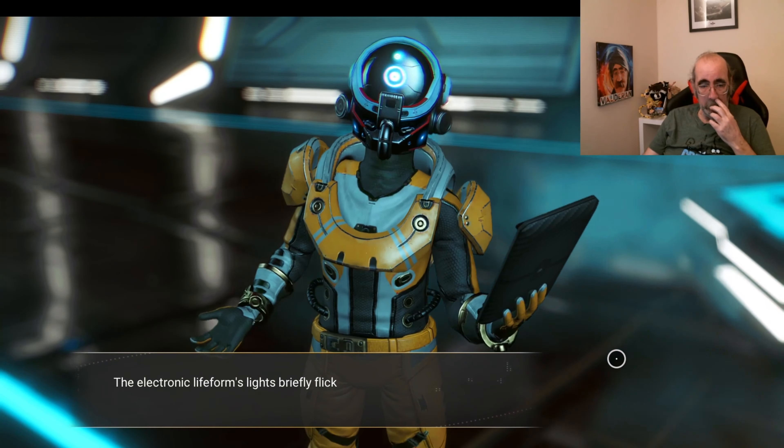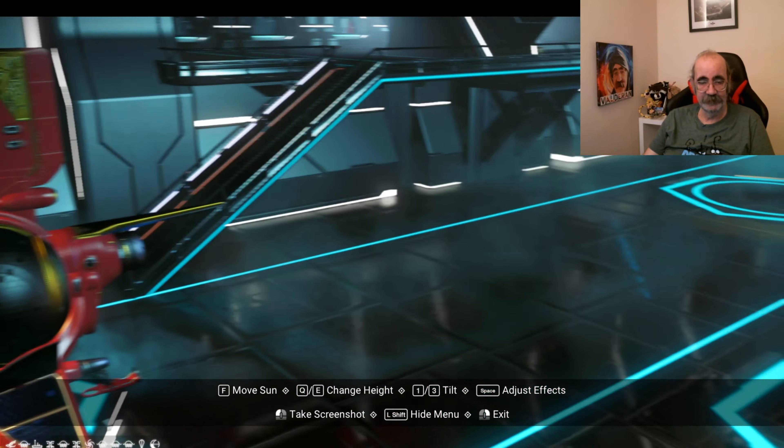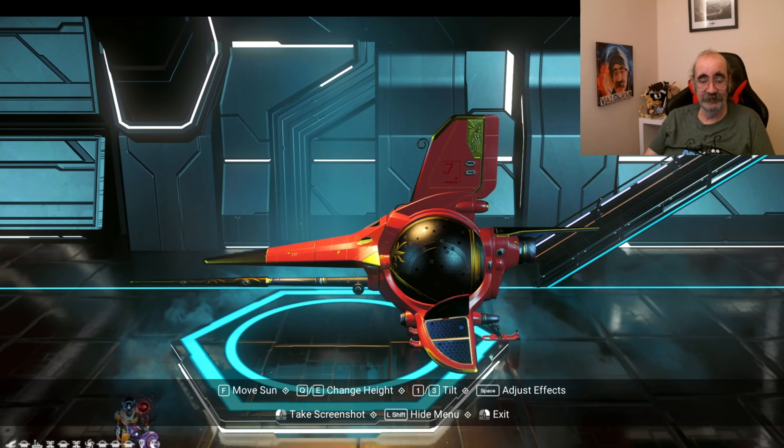I'm going to put clips on for this system, and they are down in the left-hand corner. Red, Gold, Black — Mosquito Exotic.